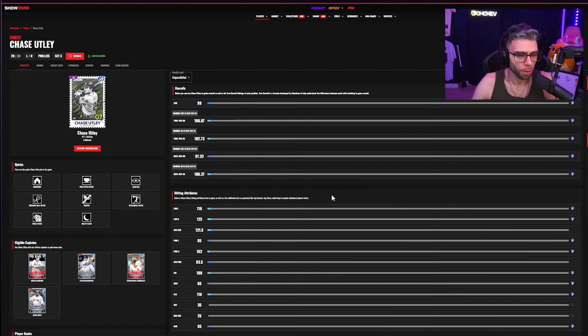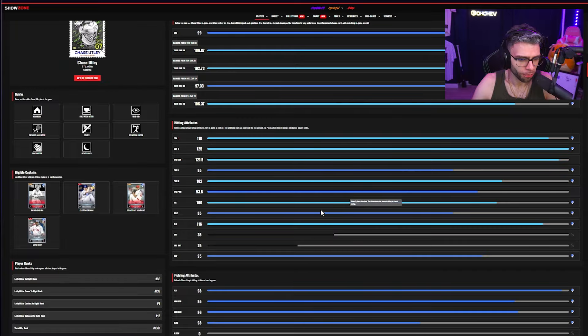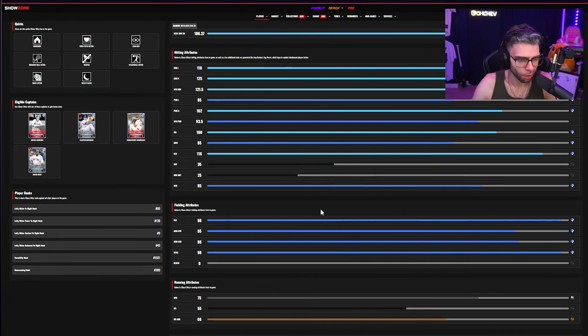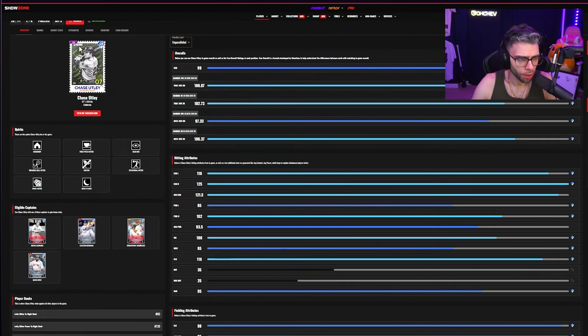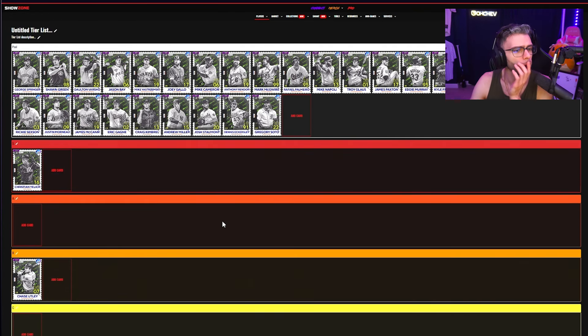Chase Utley: I'm going to go B tier. He's pretty similar to Yelich — 118/125 contacts, 125/118. I hate that it's backwards. Power is a little weak, vision's pretty good, fielding is really good, speed is a little lackluster at 75. He's a B card, pretty good. Though I might adjust it upward — trying to make it relative. We have too many good cards right now with Jackie Robinson and Biggio, so it's going to be hard to get Chase Utley in there.